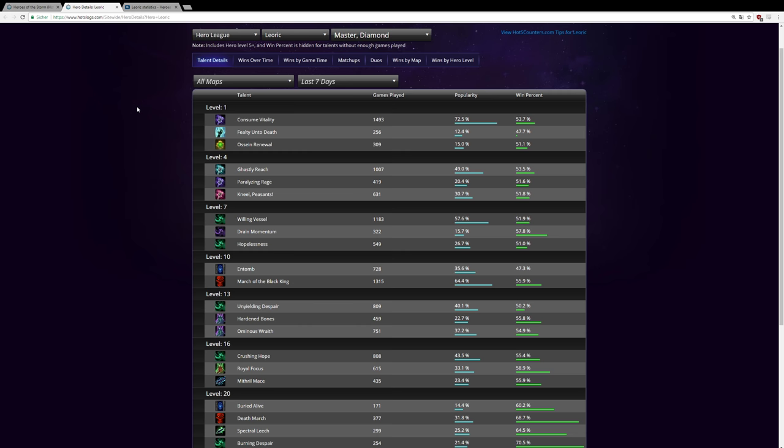At level four, all the win rates are pretty good and close. Ghastly Reach is picked most — it increases the range of Skeletal Swing. I'm going for Kneel Peasants because of how we're going to play Leoric, basically as a solo laner and lane bully. It's not picked as much but has a very similar win rate.